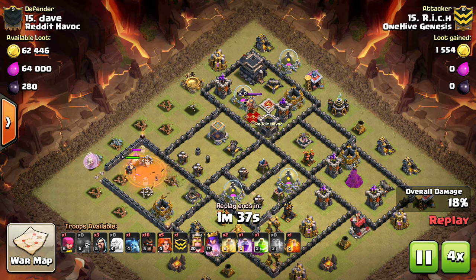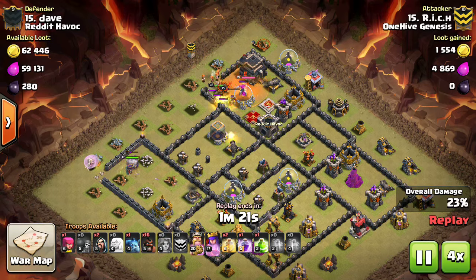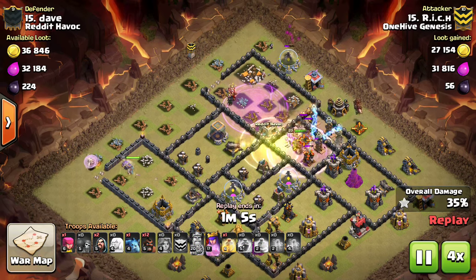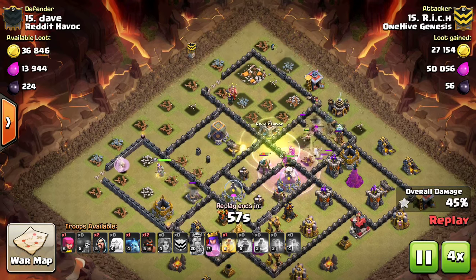First, you never want to use a heal and a rage in the exact same spot on Valks. You want to drop the rage first, then the heal a little bit later along. If you don't, the rage will just propel the Valks out of the heal, and the heal will kind of be wasted.